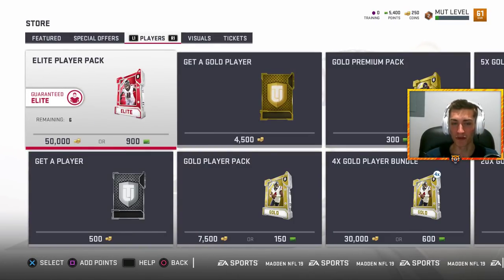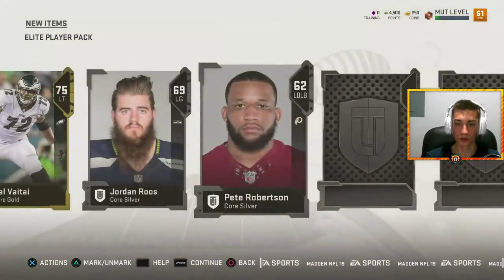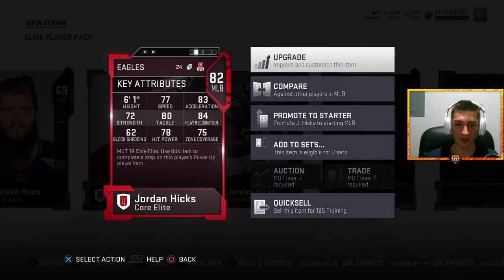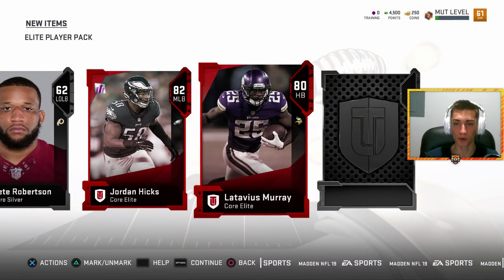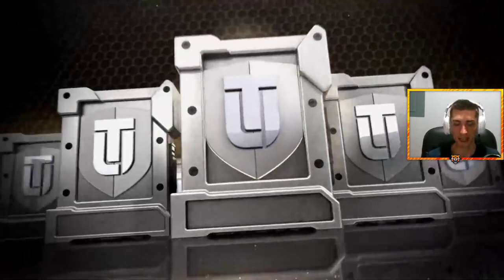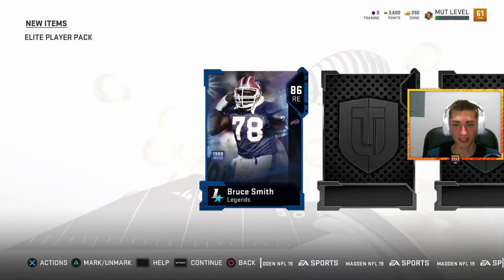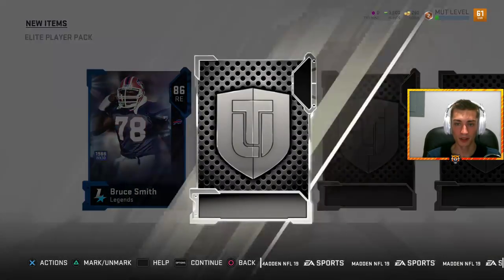This has been a very all-over-the-place video. We've had some sick pulls with the GutFox face reveal. Elite - Jordan Hicks, hook 'em horns! That's a pretty good card, 77 speed, decent speed, 75 zone - he's a well-rounded middle linebacker. Elite again - Latavius Murray. And what is this - whoa! 86 Bruce Smith! That was it - they changed the legend animation, it was a different animation. Is my pack luck insane right now?